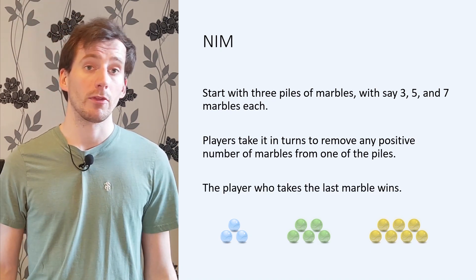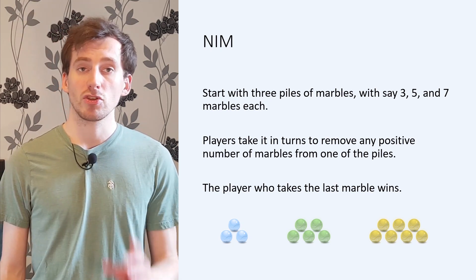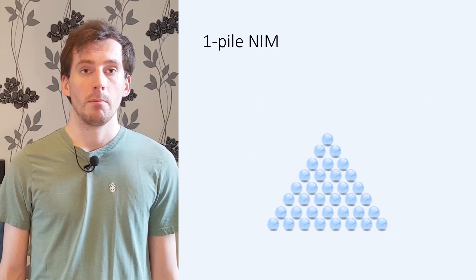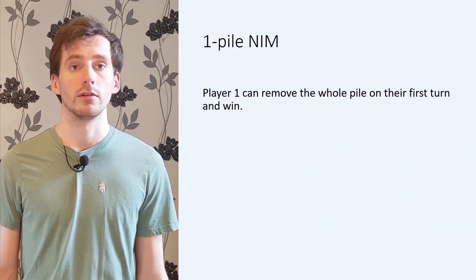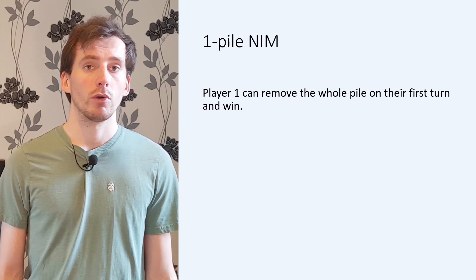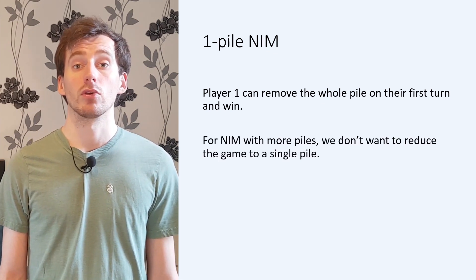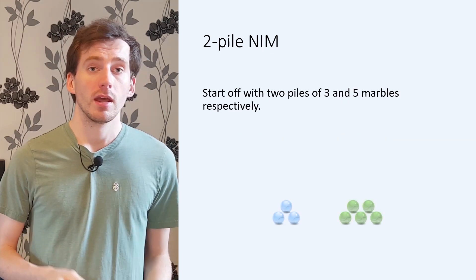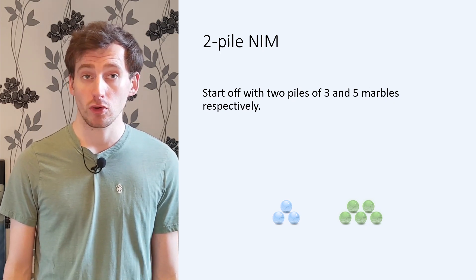Before we think about the full game, let's get our hands dirty and think about a simpler version of the game. What happens if there's just one pile of marbles? This version of the game is quite boring, because it's easy to see that player one can win by just taking the whole pile on their first turn. This also means that if we start with more than one pile, we want to avoid reducing the game to a single pile, because this will allow our opponent to win. What if we start with two piles of size three and five? This already is a lot more complex than the one-pile game. The strategy is not obvious at all.